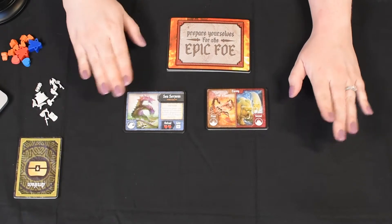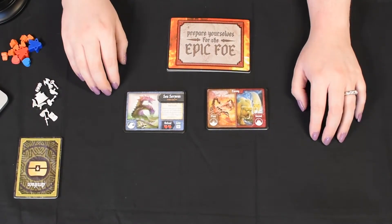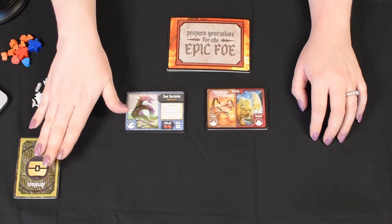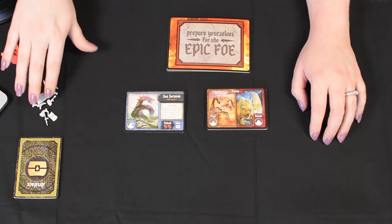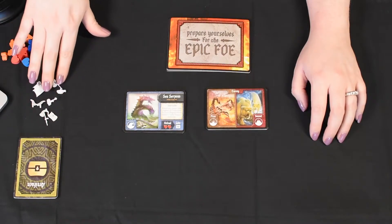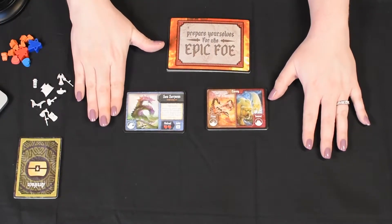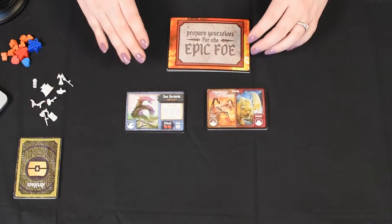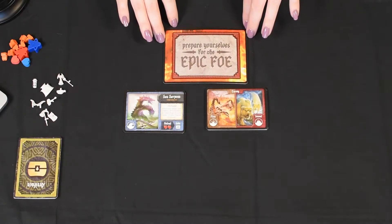Okay, so I've moved everything that we don't need right now off to the side. I'm going to keep our artifacts deck right here, as well as the artifacts themselves. Right now we're going to focus on the Epic Foe and our Enemies.